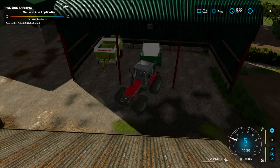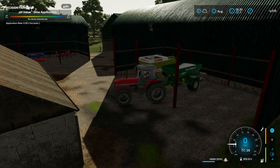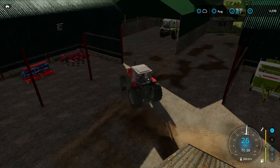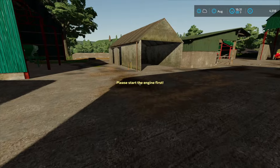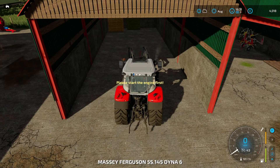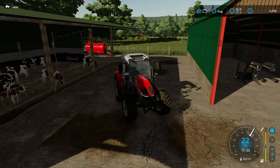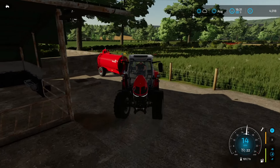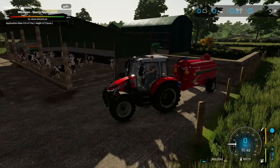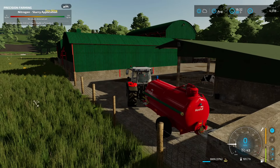We'll get the slurry tanker attached and filled up - it looks amazing on the 5S, so good. We'll get it filling up and see you back in the field. We're all connected now with our sensor. The pH value is perfect but nitrogen does need to be dealt with, so we'll turn the spreader on and get started.